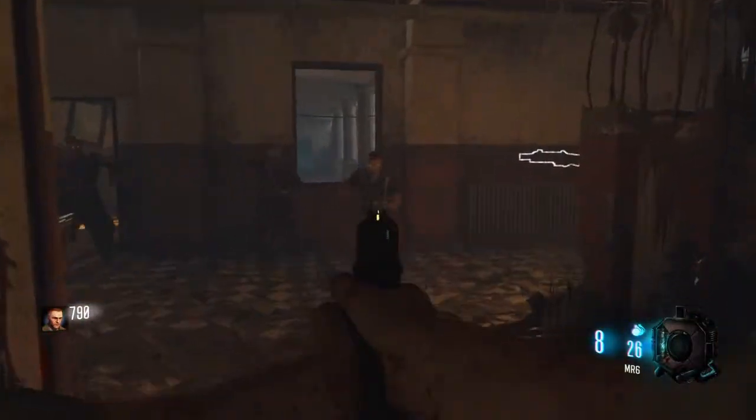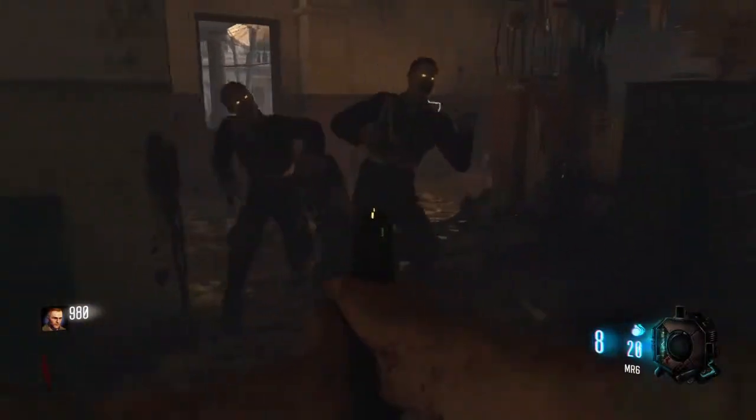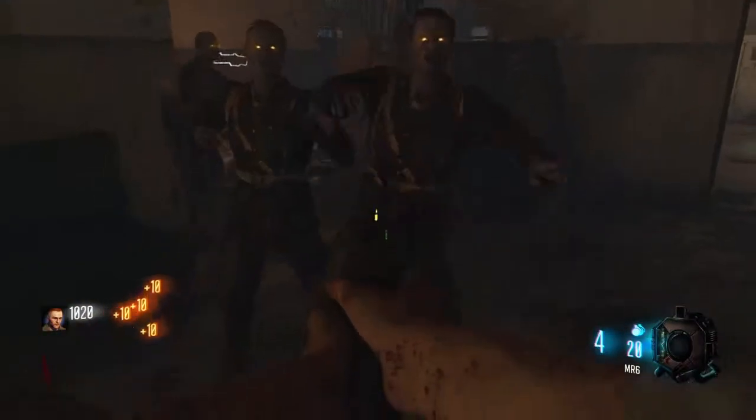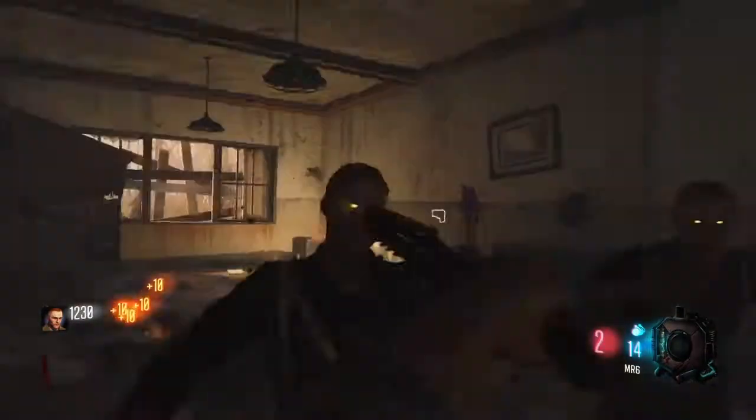For this method you want to make sure that you spawn on the left side of the map — the one with Juggernog, not the one with Quick Revive. This is very vital because you will need to get to the box if you want to get some averagely good weapons.